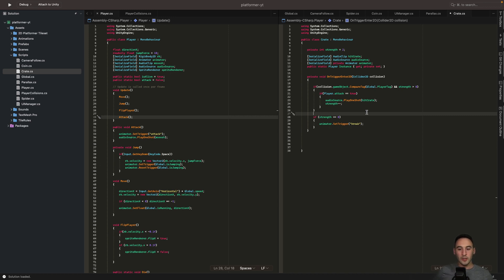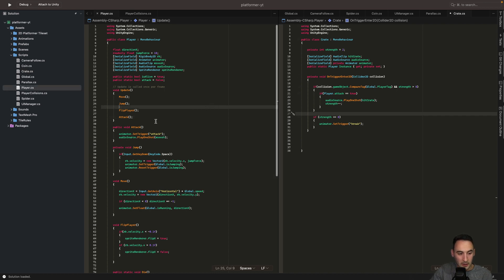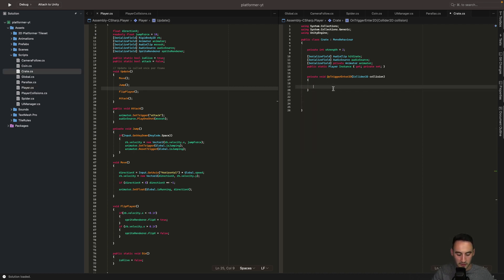We're going to handle it all in our player class instead. So let's go and clean up the code — we'll get rid of all of this because we don't really need it anymore.